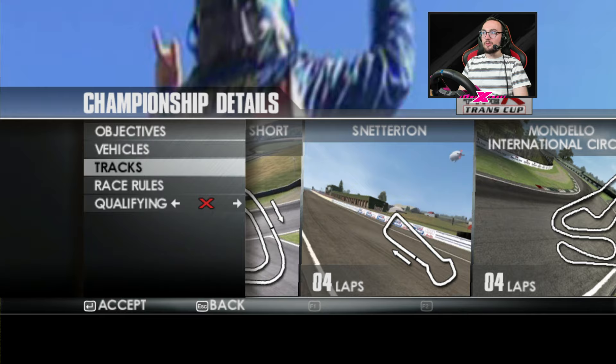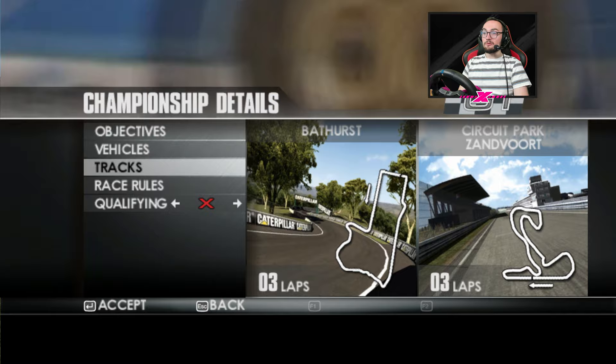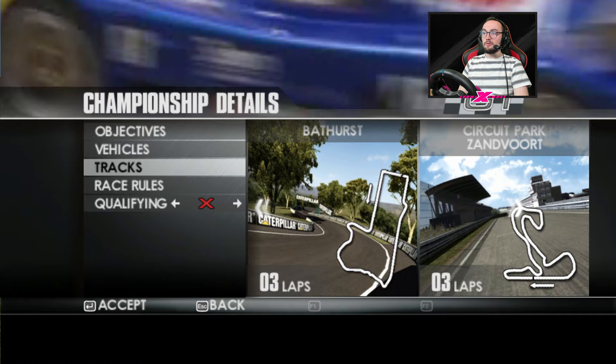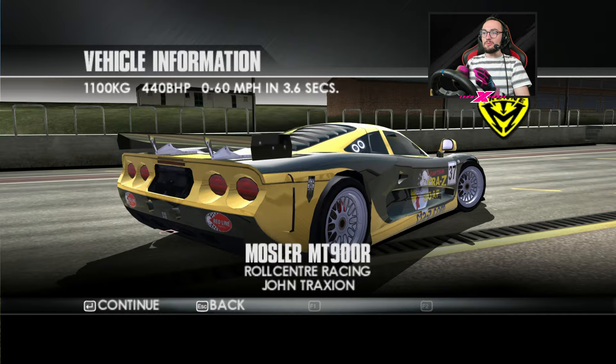In the Civics we've got Brands Hatch, Snetterton, Mondello and Laguna Seca — so a British Championship with Laguna sprinkled on the end. And with the GTs we have Hockenheim, Laguna, Bathurst and Zandvoort. We've not done Hockenheim yet, we've not done Laguna yet, we've not done Bathurst yet. That might be the decision made for me really.